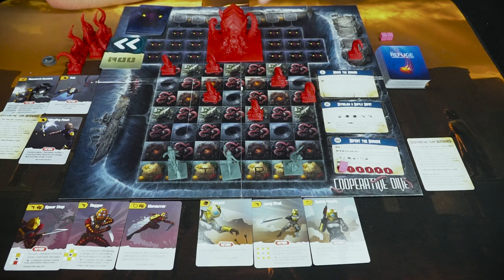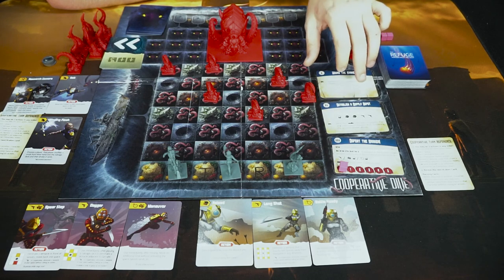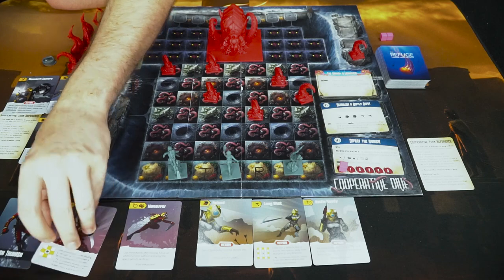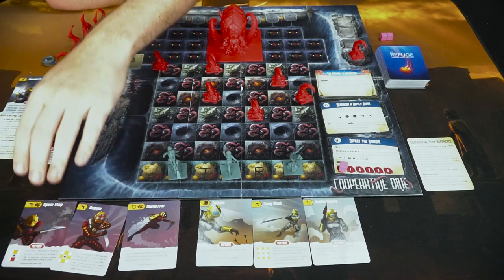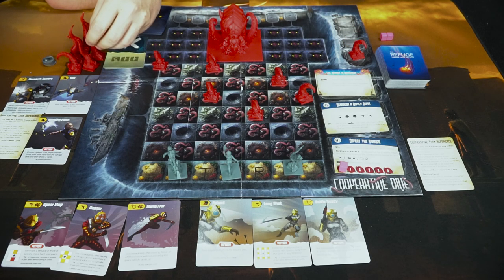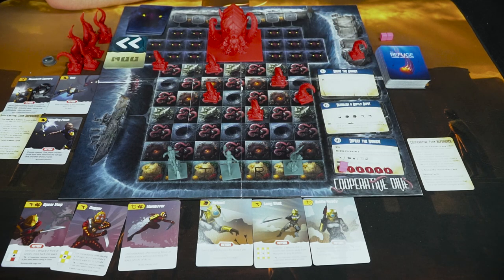The card is placed aside and then it's the next player's turn — they take their two actions and another kraken card is drawn. Throughout the game you're trying to complete the objectives in order: one, then two, then three. Completing them earns rewards such as recovering all character abilities or returning up to two tentacles from the threat track back to the supply, which is very useful.